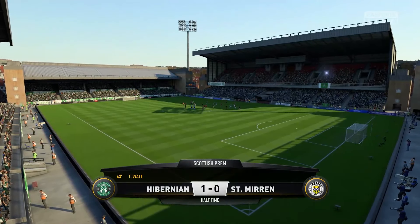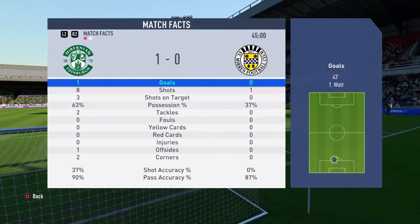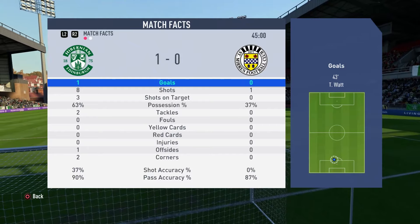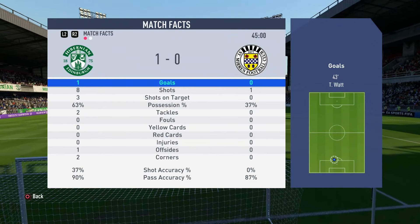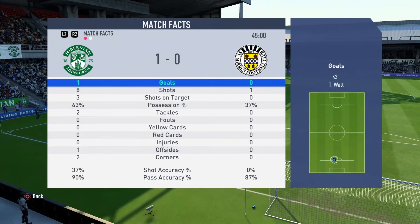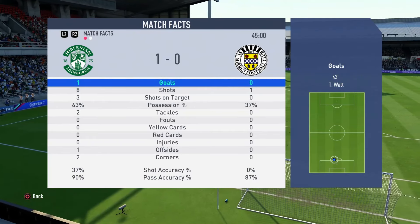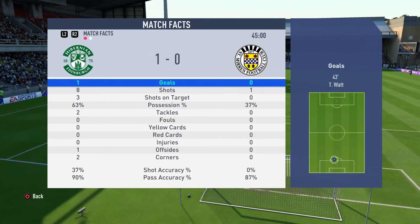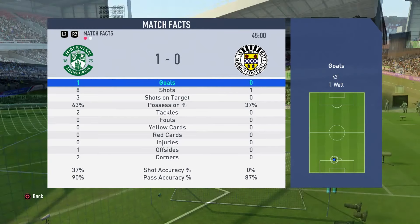At the halftime break it is Hibernian one, St. Mirren nil. Here are the match facts for the first half. For us: one goal, eight shots, three on target with a shooting accuracy of 37%. St. Mirren: zero goals, one shot, not on target with a shooting accuracy of zero. We are beating them in the passing accuracy stakes with 90% to us, their 87%, and dominating possession with 63% to their 37%. This is our game to lose from here on out. We're going to smash straight on with this second half.